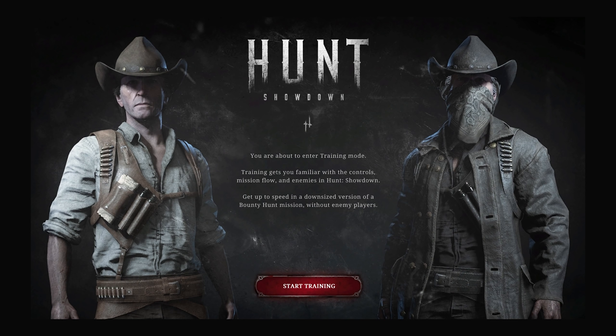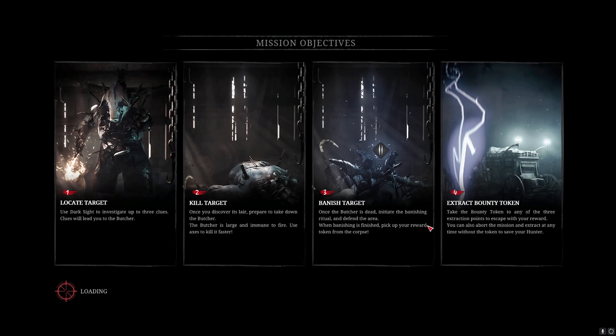So this is you launching the game for the first time ever. You're going to be in the training — do the training. Make sure to read all the tutorial hints that you see. This one is easy: you need to locate the target using clues, kill the target which is the boss, banish the target, get the bounty token, and then extract. That's the point of the bounty hunt game mode, which is the main game mode.